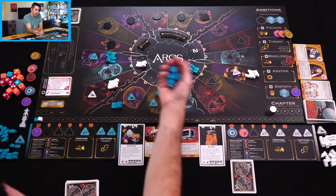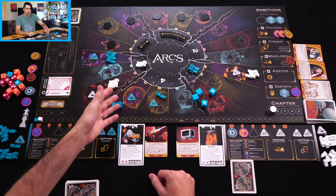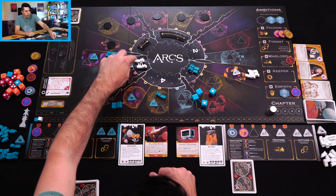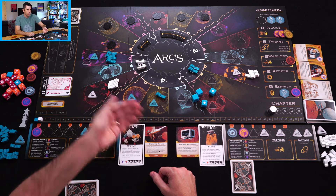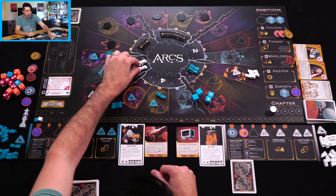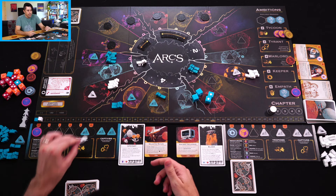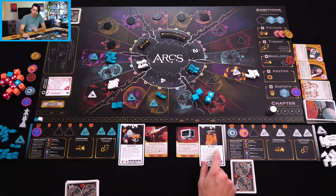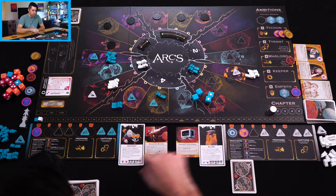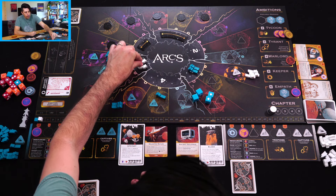I got two hits. In combat in Arcs, the attacker does all the work — the defender just lies there and sees what happens. With my two hits, I can apply one on each ship, in which case they'll both be knocked over and damaged. Or I can put both hits on one ship; each ship has basically two hit points, so I could take it as a trophy. But the Elder's ability means if I take any trophies they get a free influence — putting agents on cards — and I don't want that. So I'll spread the damage out.